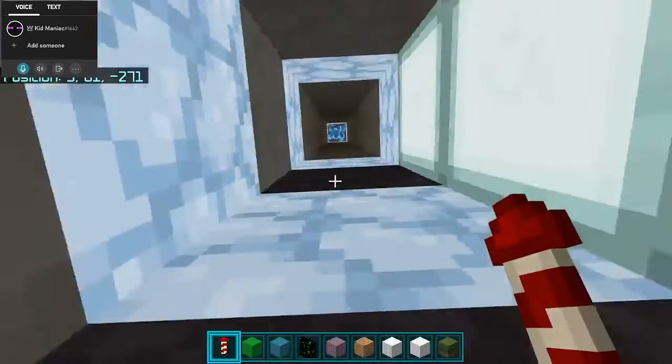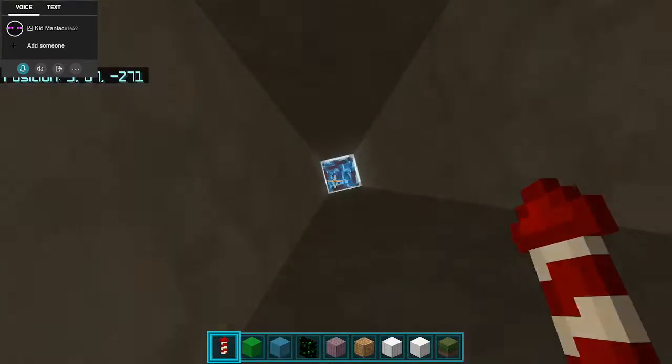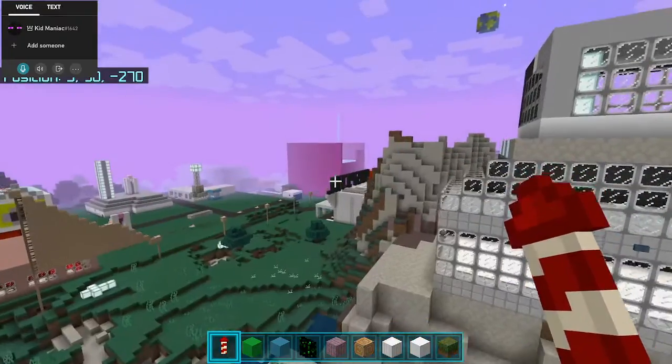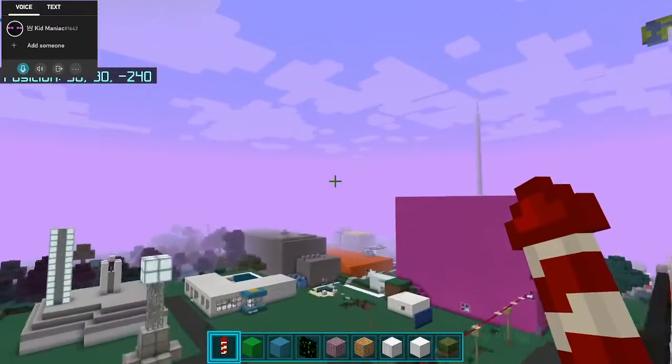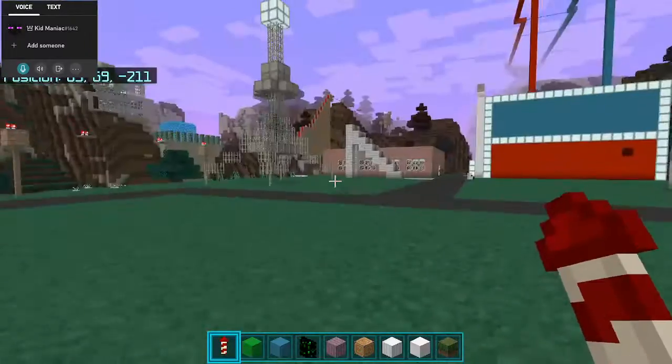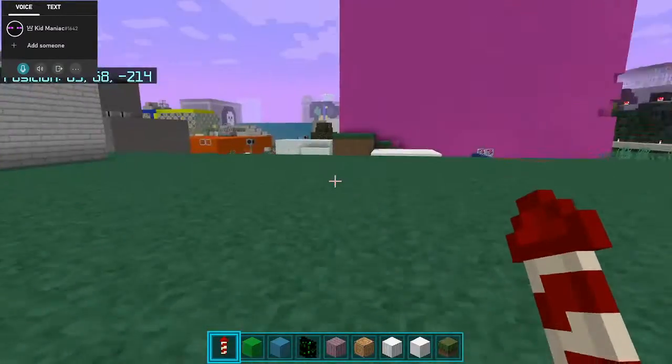No, no, no — we're not going to work on the prison today. We are going to work on the gym! The gym, my friends. First things first, we need to find a location for the gym. This is absolutely perfect for the gym.